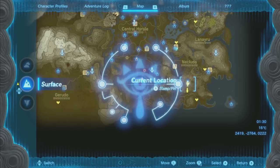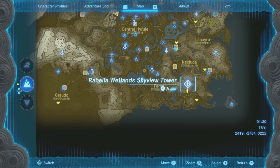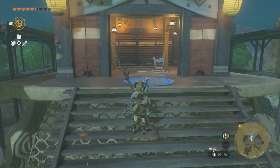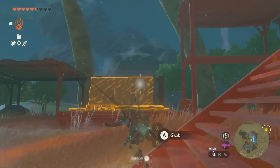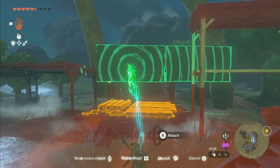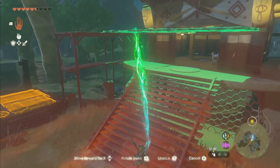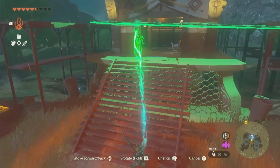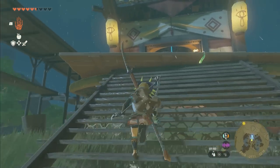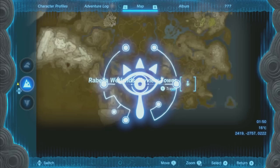The next place you need to go is the Rubella Wetlands Skyview Tower in the southeastern part of the map. When you first come here, there will be spikes you'll have to burn away. To do that, take these and connect them end to end, then hold them over the roof to cover the vine so they'll actually burn. You'll need three of these — there's one over there as well. Cover them like that and then burn them, and then you can take this Skyview Tower up.